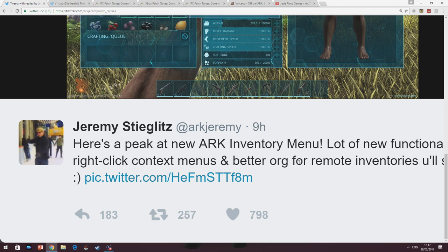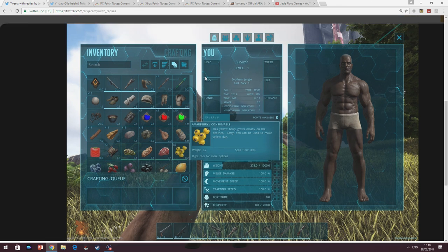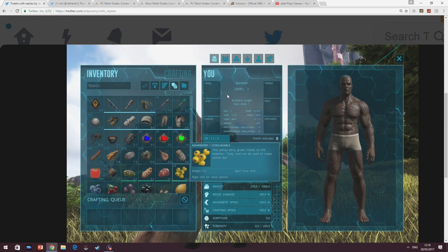Apparently there's lots of better organisation and right clicking, so we'll have to see how this plays out with console. But I think that looks a lot better. Having the inventory stuff in the middle is definitely better than having the picture there — you're not going to have to move around over it to put armour on. It will just be bosh, bosh, bosh.